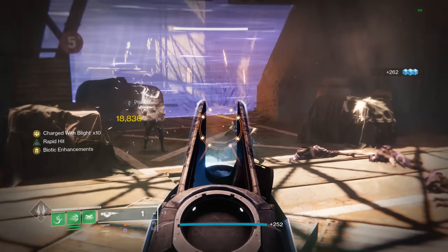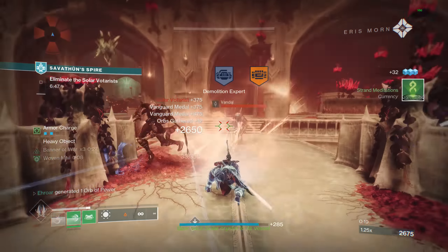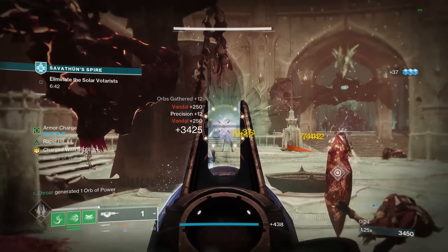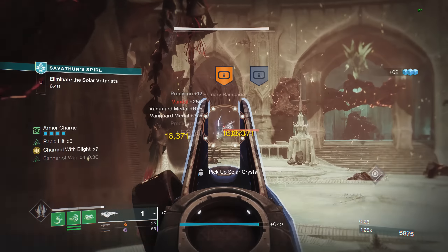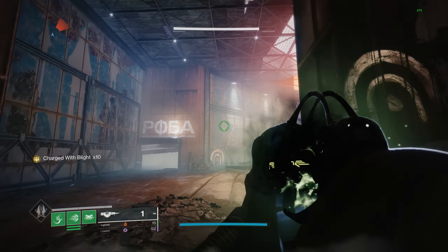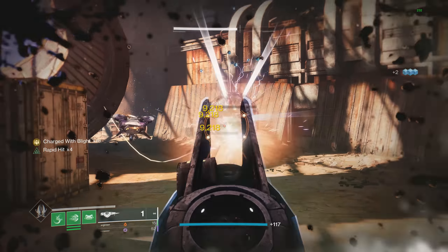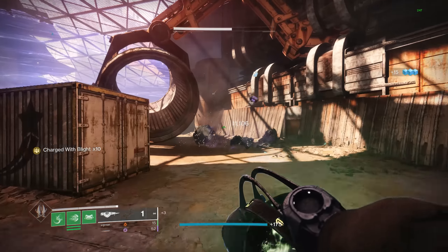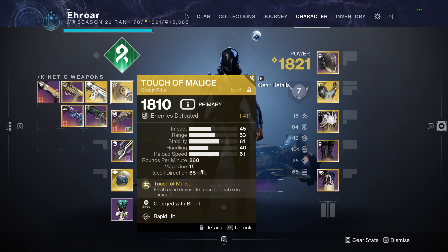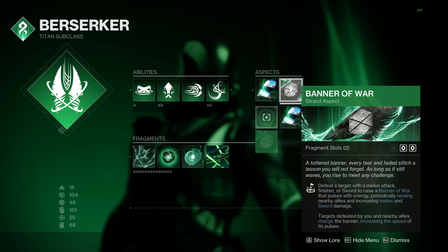From a numbers standpoint, each bullet does 7 damage to you, and in most content if you're careful it only takes 3 bullets to get 3 kills, which means over those 3 bullets you'll take minus 21, but you'll get 75 back from the healing. What's really cool is anything considered a major or higher counts as all 3 to proc the healing, so when you get a final blow on a major you get the health. The result of all these changes makes it so you'll find yourself not really dying with Touch of Malice nearly as often as you used to.